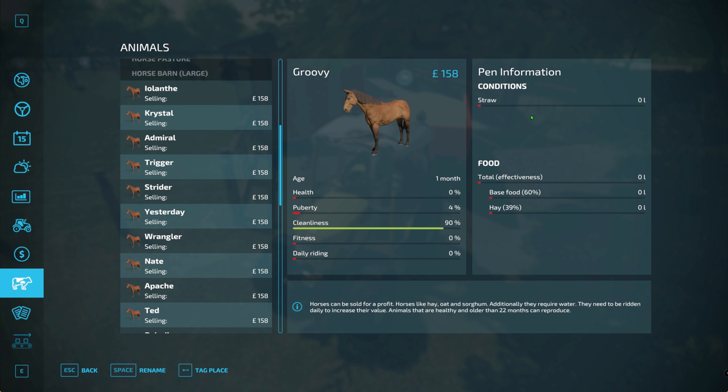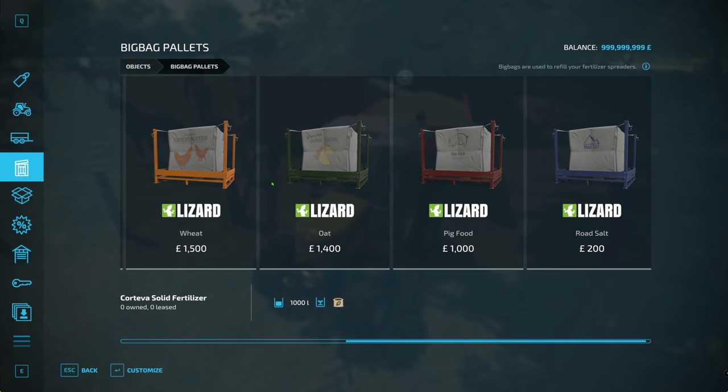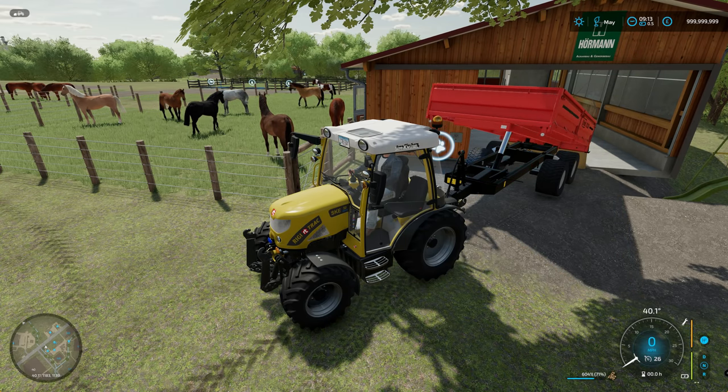Horses do accept straw bedding, but they will not give you any manure at all, so there's no point in setting up a manure silo for them. For food, the base foods are oats or sorghum, plus hay. I found that oats give a better yield so I went with that. If you look in the shop under big bag pallets, you'll see horse oats listed — that's what they want. So I went with oats for my testing.